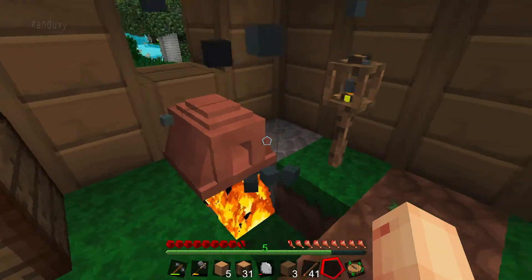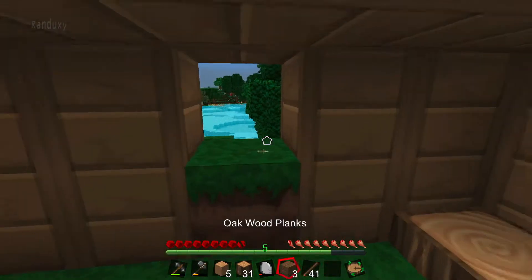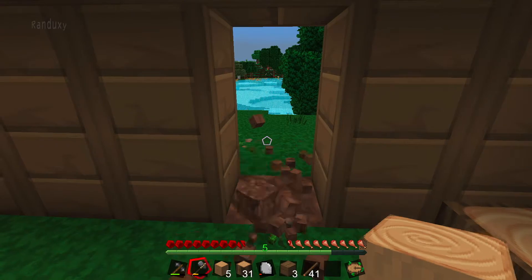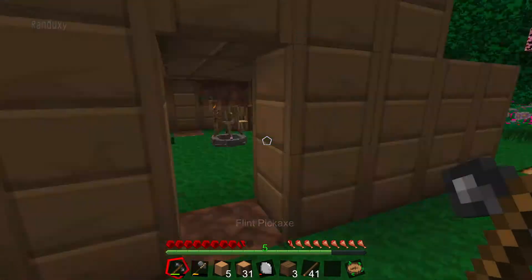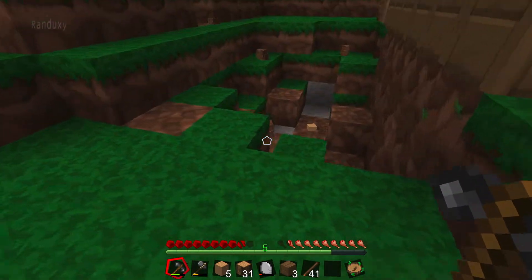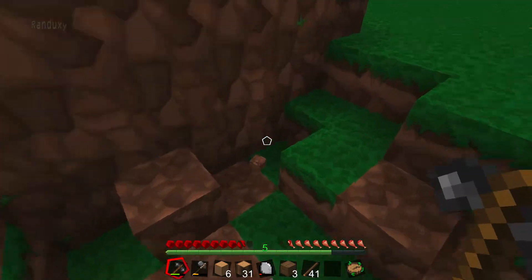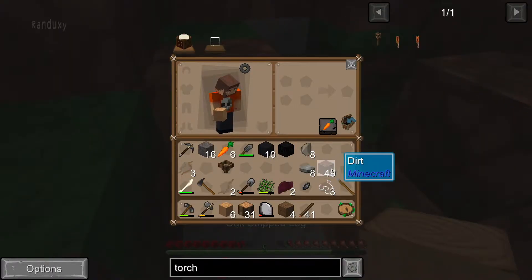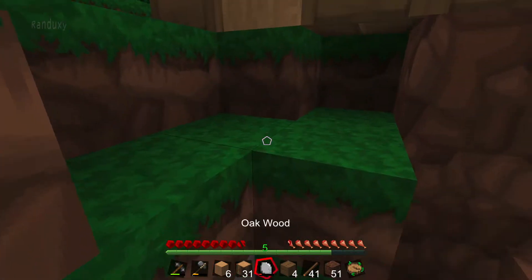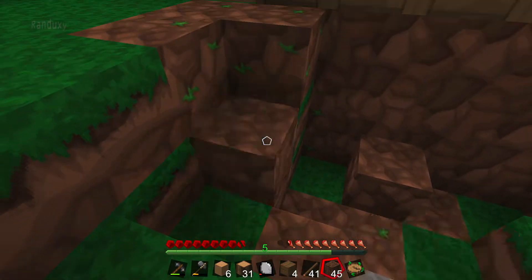Don't start fires in wood houses — it looks like that's a lesson here. So what I might need to do at this point is go get some cobblestone. I have the dirt here... yeah, this bothers me. Okay, so I'm quickly going to fill this in.